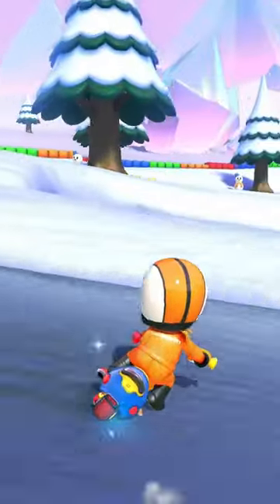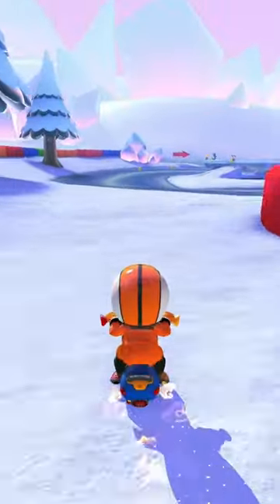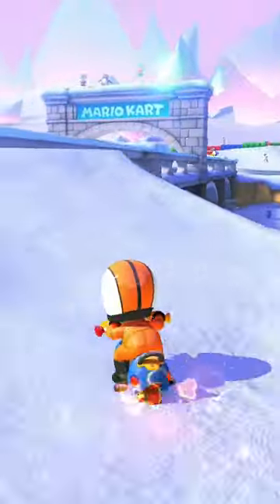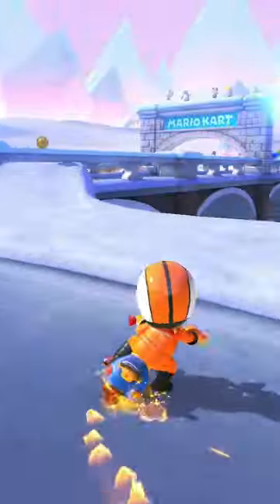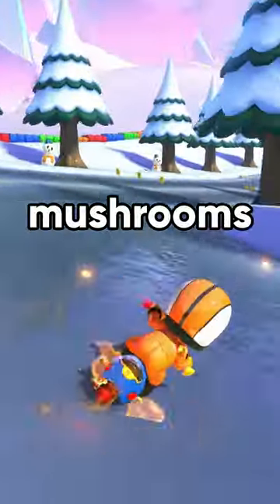Snowland does have other shortcuts, like this one before the big shortcut, using a mushroom between the fence, and super mini turbo hopping onto the final ramp, which is not really worth it, so only go for this one if you have a mushroom. Or just save your mushrooms, because...